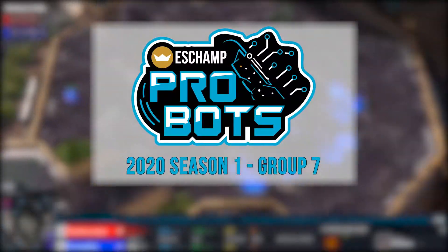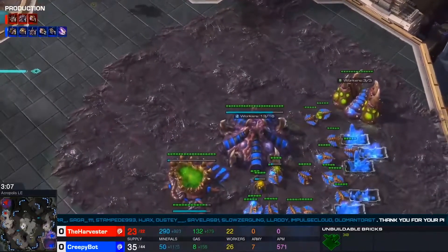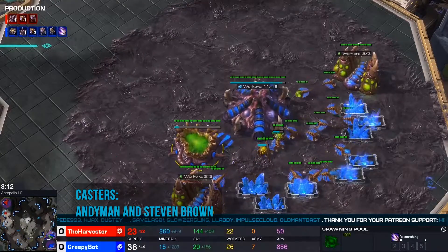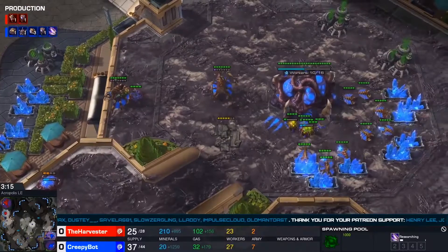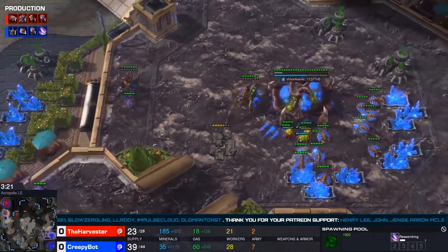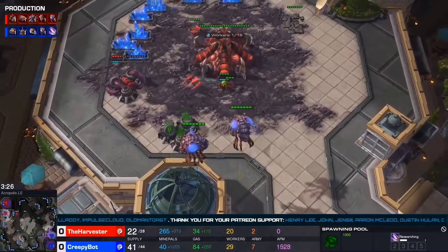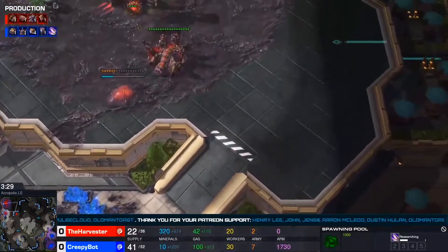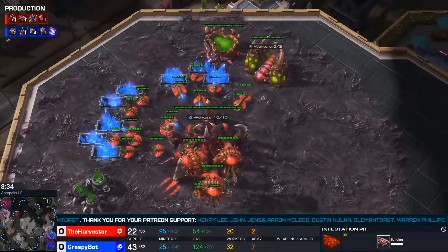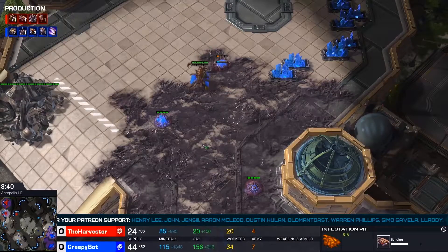It's a lot less prone to breaking. If something like the spawning pool dies early, some bots will just shut down — they can't do anything. When you have a predefined build order, the risk is that it goes back to the beginning. You kill the spawning pool, it goes back to building a spawning pool, waits for it to finish, and then continues. It doesn't adapt or pump out other things — it gets stuck at those early game decisions.